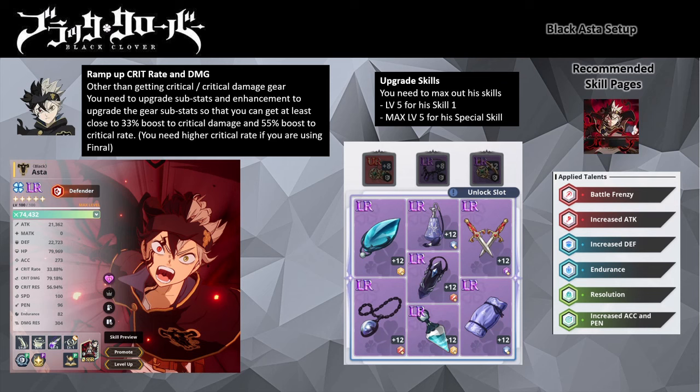All his skills are maxed at level 5. For his attack talent wheel, I have selected battle frenzy and increased attack. For his defense talent wheel, I have selected increased defense and endurance. For his support talent wheel, I have selected resolution, increased accuracy, and penetration. For carved stones, I have used the ones from the recent Spire of Honor rewards: critical damage, defense, and critical resistance for Asta.